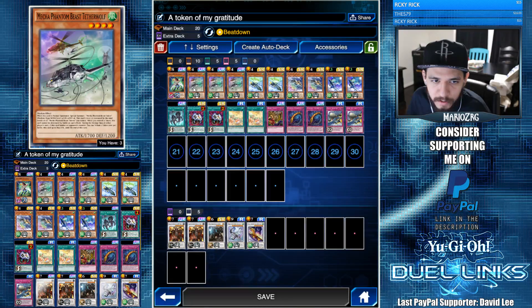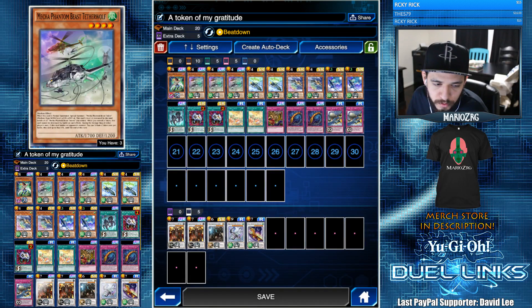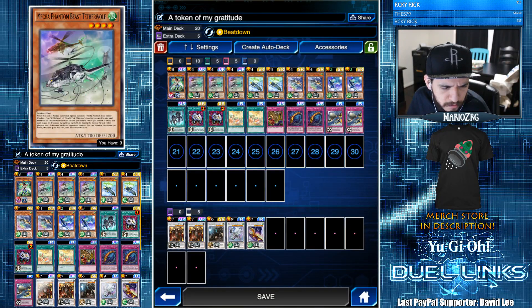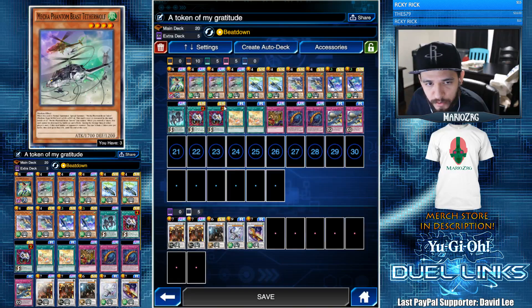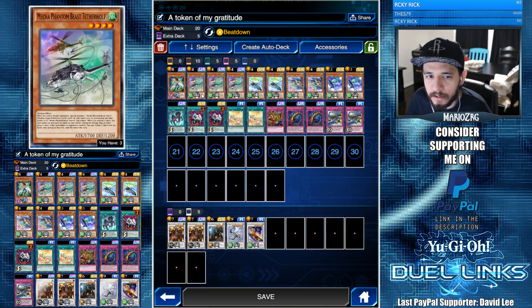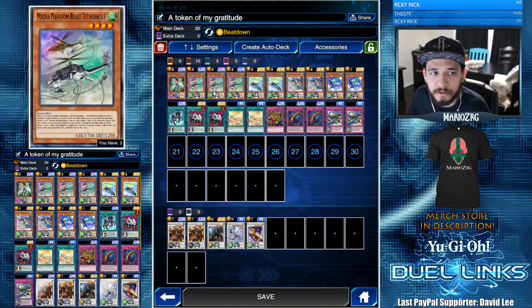For the monster lineup we have three Mecha Phantom Beast Featherwolf. He is really good — one of the new ones. On summon you special summon a token, level three, zero attack and defense. During either player's battle phase, when it's battling an opponent's monster, you tribute one of the tokens and gain 800 attack until end of turn. The fact that it gives you a token immediately protects him from battle and card destruction right away. Really cool card — 1700 attack, 200 defense.